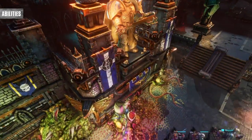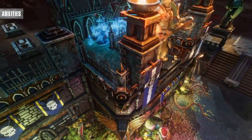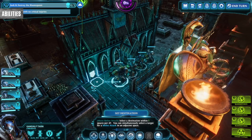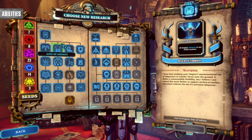Librarians also get the ability to teleport their whole team, and this really helps classes like the Purifier who need to get into ideal positions to hit as many targets as possible with their flamethrowers and grenades. You also want to pick up the most powerful stratagem, Gates of Infinity, but I'll talk about that and positioning a bit more later.